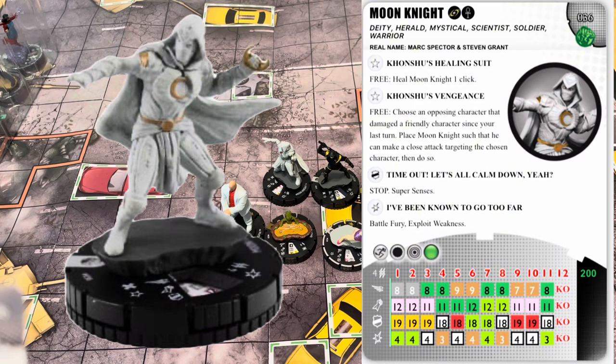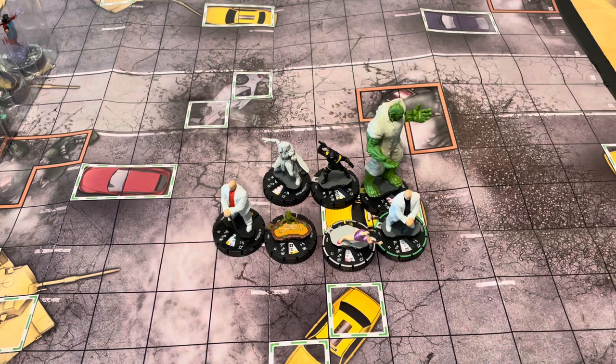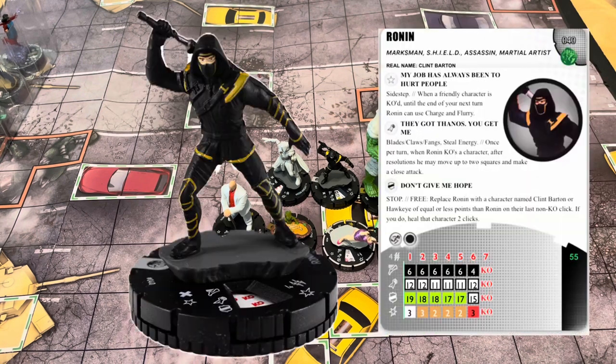Moon Knight has improved movement through characters and hindering terrain. His stop click defense ability is called 'Time Out, Let's All Calm Down' with Stop and Super Senses. His damage ability is 'I've Been Known to Go Too Far' — Battle Fury and Exploit Weakness. That is the rare Moon Knight.